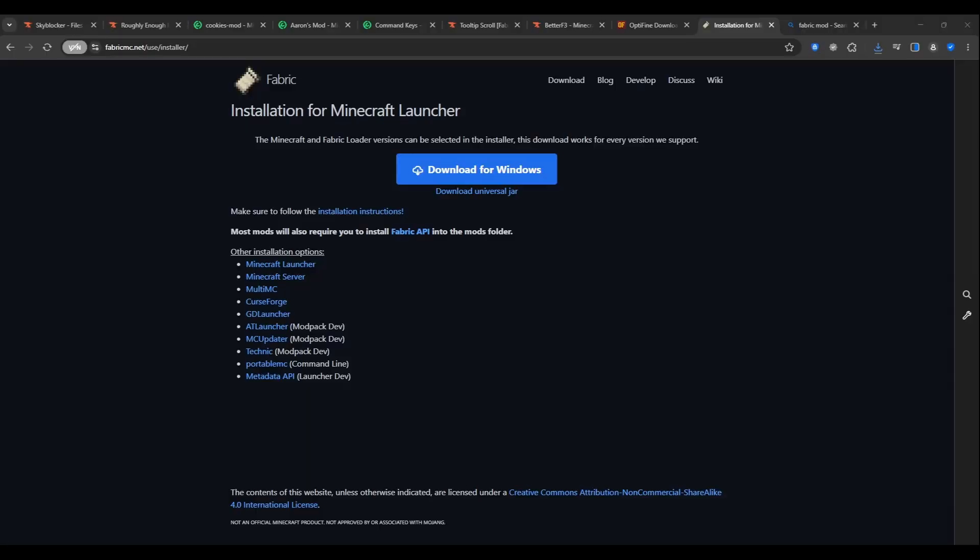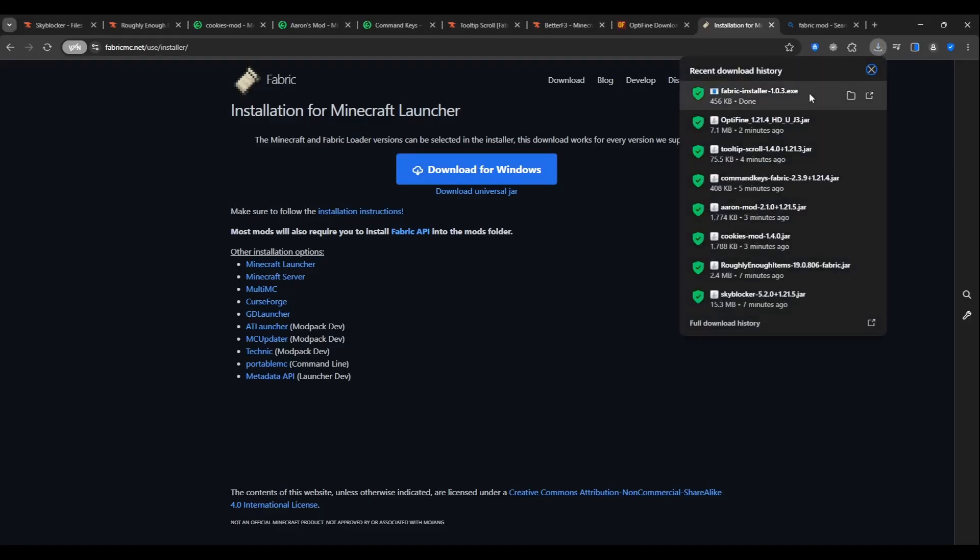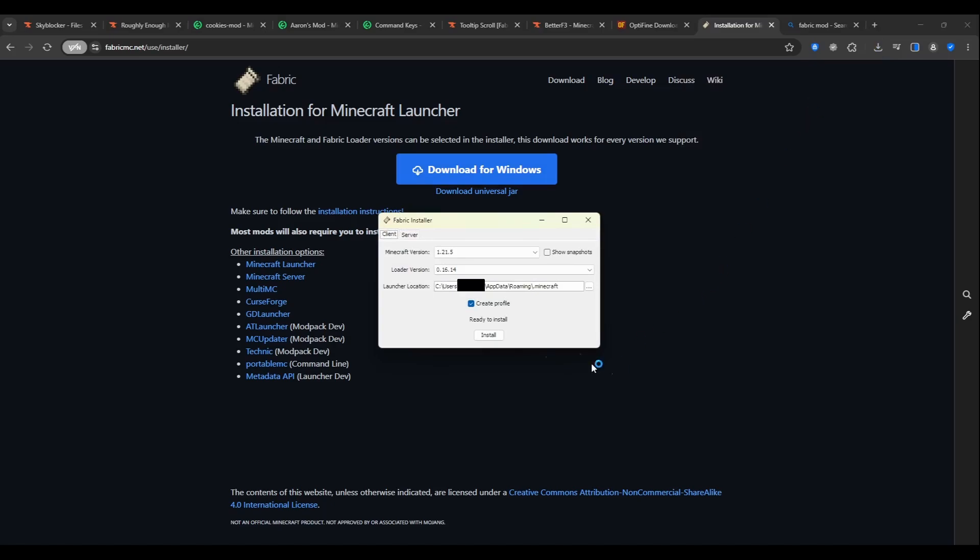So the first important mod that we have is Fabric. What you're going to want to do is click this download for Windows button, then go to the top right for your downloads, and click on the thing you just downloaded. You're going to want to select version 1.21.5 — I think this is the newest version — and then click install.